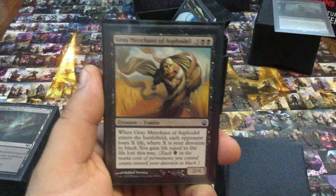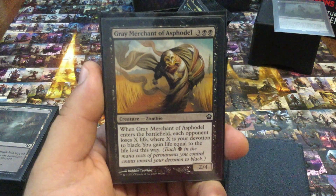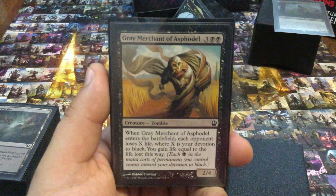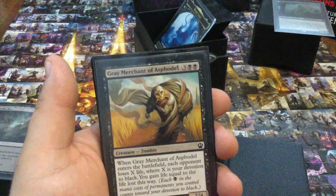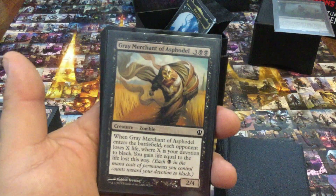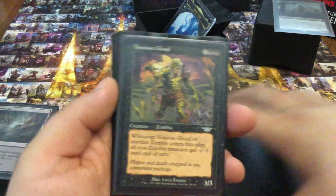Gray Merchant of Asphodel — Gary. One of my favorite play it, kill it, resurrect it, play it, kill it, resurrect it cards in this deck. I don't expect to play this just once. This will really help me out in a lot of pinches. This has ended games for me — it's probably one of my favorite newer zombies. I love it, I play it whenever I can.